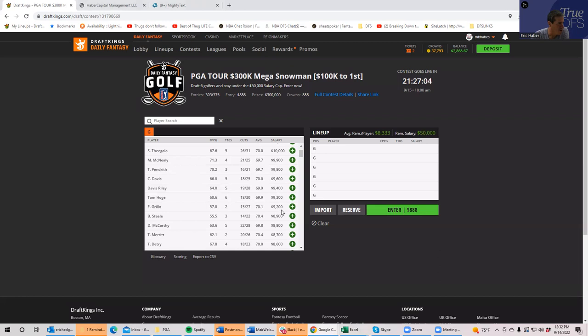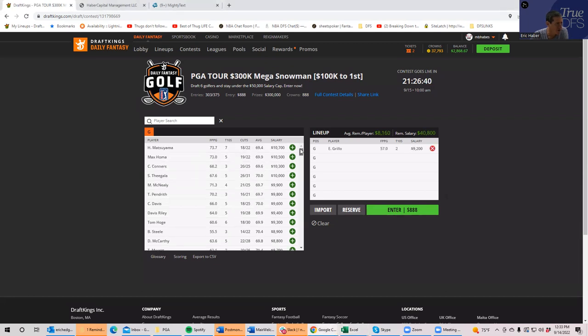So I like Pendrith, Riley, Davis, McNeely, and Grillo — I think all of those are fine. But the two that are the lowest owned are actually Riley and Grillo, and I don't have them rated particularly lower than the others. So for GPPs, I would err on the side of Grillo and Riley as opposed to Pendrith, Davis, and McNeely, even though all three of those are very strong plays.